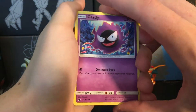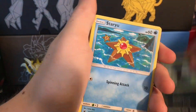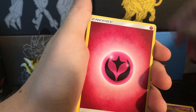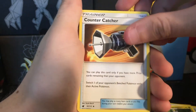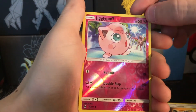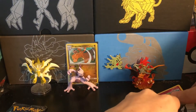We start with another Ghastly, Aerodactyl, a Staryu, Pumpkaboo, Fairy Energy, Diggersby, Hakamo-o, a Catcher, Reverse Holo is a Jigglypuff — I like the artwork — and we have our Registeel Regular Rare.